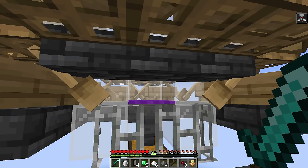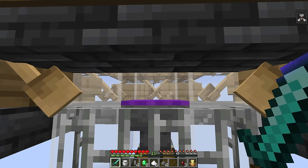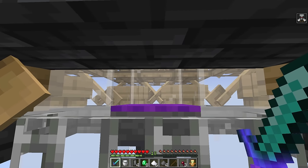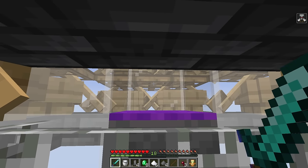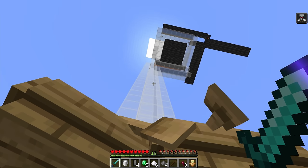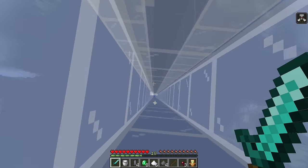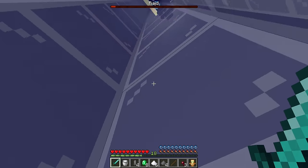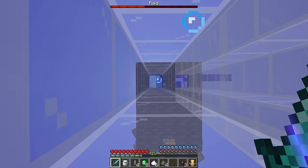A little note on the evokers and vex: they will only summon vex or fangs if they can see you or if you damage them and they don't die. With this long drop chute they should be a one-hit kill, especially with a decent sword. I'd definitely recommend looting and sweeping edge, plus any level of sharpness. The vex don't appear that often, but that's why we have the boats. Once you have bad omen again, jump down after the raid bar disappears — you can't spawn another raid while it's still showing. Then head back up for the next wave.